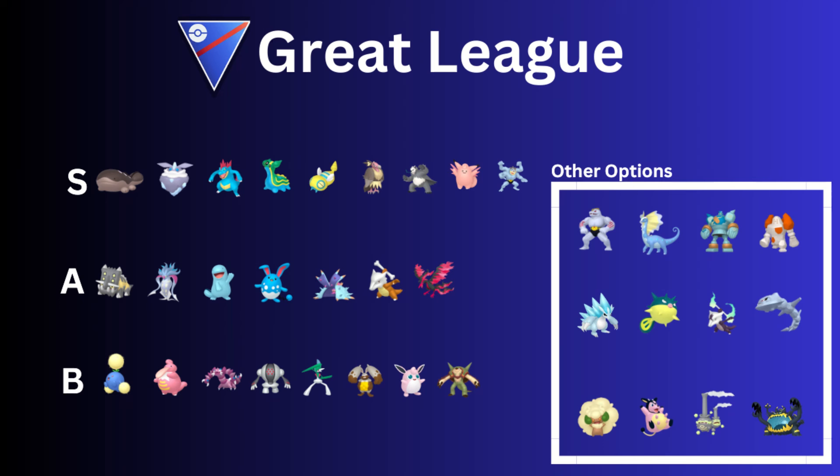Then we have Azumarill. Azumarill is so good — it is a good safe swap. Toxapex is really common this season, so you just have to watch out for that. But Azumarill is really good. Most of the time it's running Ice Beam and Play Rough — it also has Hydro Pump, but usually I see Ice Beam and Play Rough. Toxapex is just such a bulky Pokémon, and it's going to wall the fairy types like Azumarill.